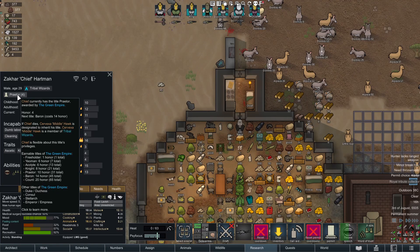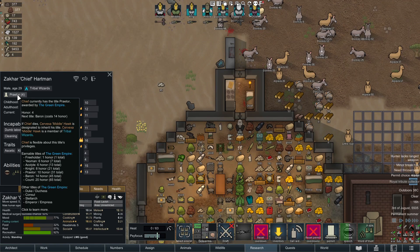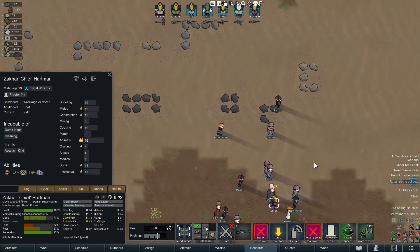To buy someone levels or grind them up in rank you're going to need a certain amount of honor. You can see the enabled titles: Freeholder takes 1 point of honor but does absolutely nothing. Yeoman gives you 1 Psy-level. Acolyte gives you 2. Knight gives you 3. Praetor gives you 4. Baron gives you 5. Count gives you 6. You need 7 points of honor in total just to get one Psy-link level. You need 21 points to get to Knight, which is probably a good breakpoint since Knight grants access to a bunch of trade benefits.